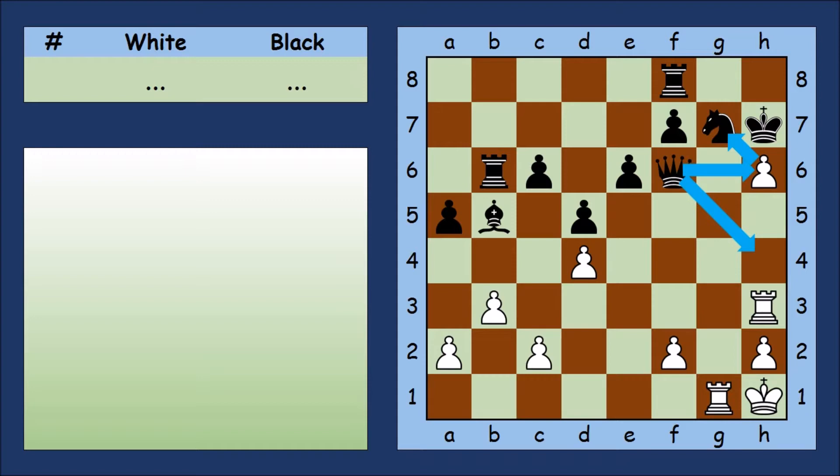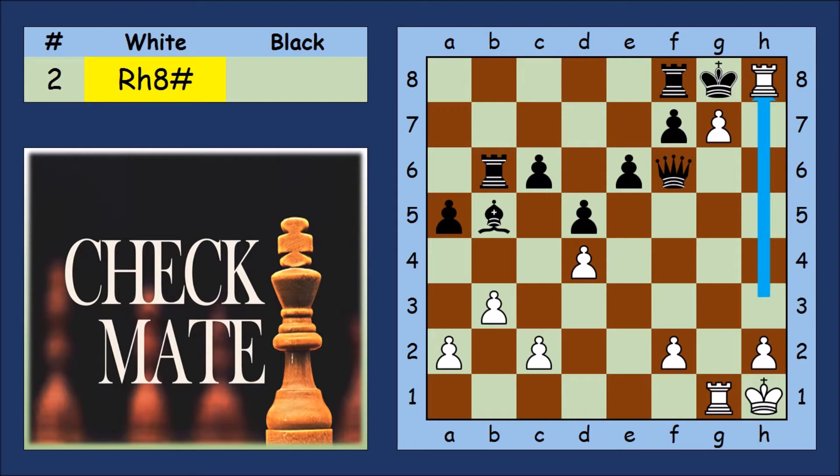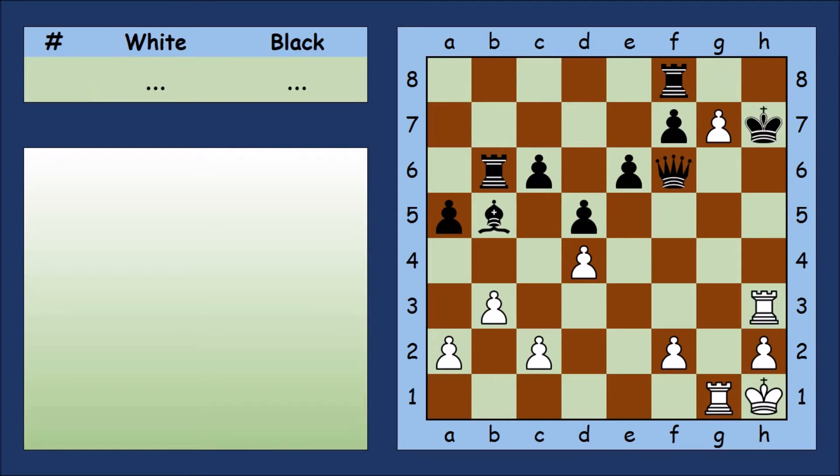Black could also block with the Queen. So what could white do if the Black King runs away? Did you work it out? This way white only needs two moves. So we need to go back and see what happens if black blocks with the Queen. If black blocks on h4, white could win the same way as before, or just one move slower.